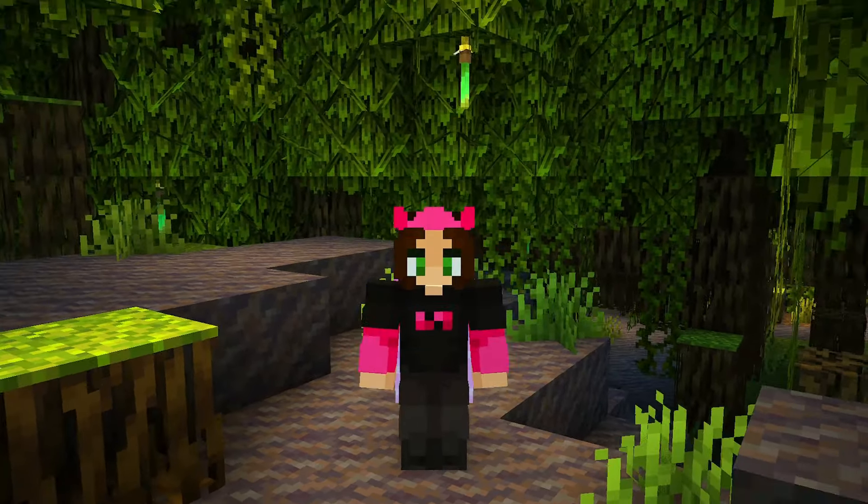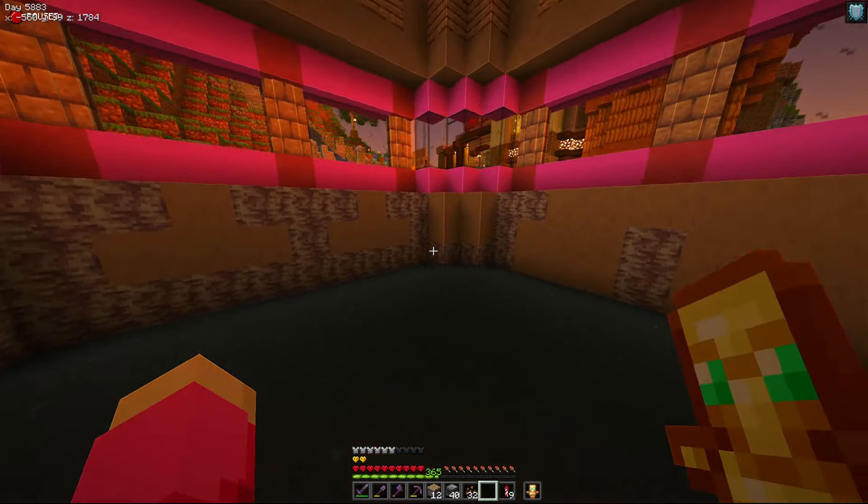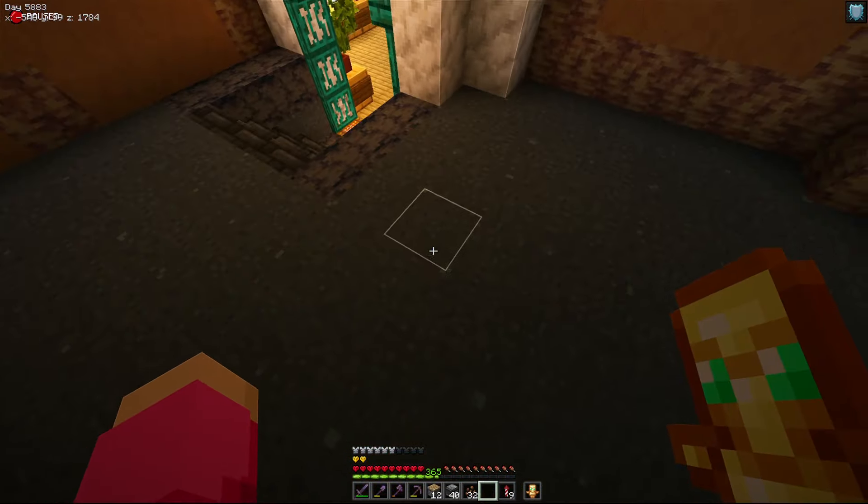I don't like having builds that exist just to take up space. I want my builds to be alive and functional, so in this new building I'm going to be making a cocoa bean farm. Cocoa farms are pretty simple and they use a lot of bone meal, so I was thinking we'd make a bone meal based design.